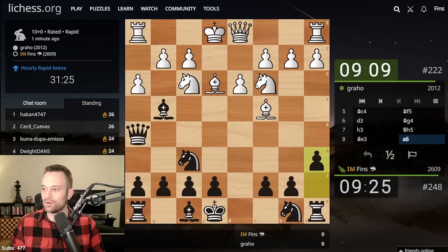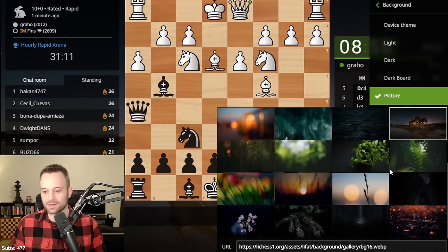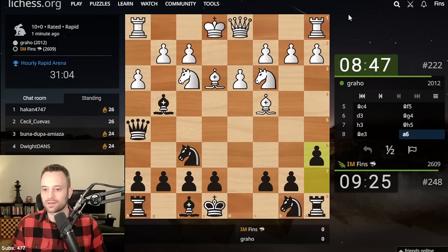If you guys want to get this theme for your own chess app, what you do is right here under — not board theme — background. There's an option called Picture, and it's these screensaver-type things. You can choose whichever one you like. I just selected this one, this house, kind of glowing on the horizon.